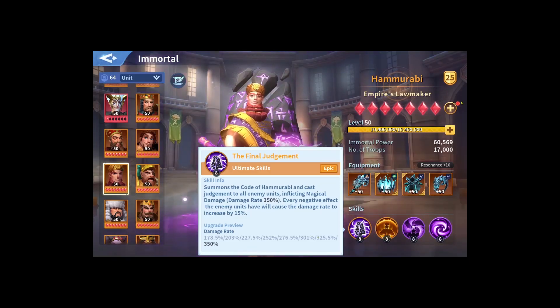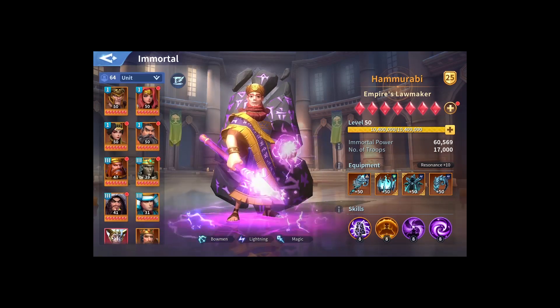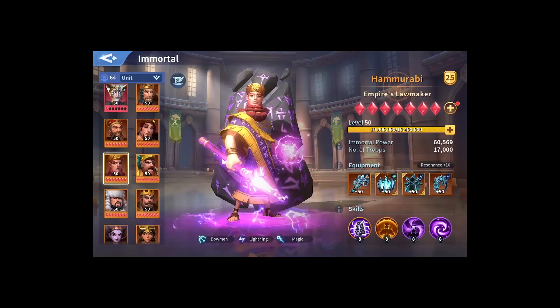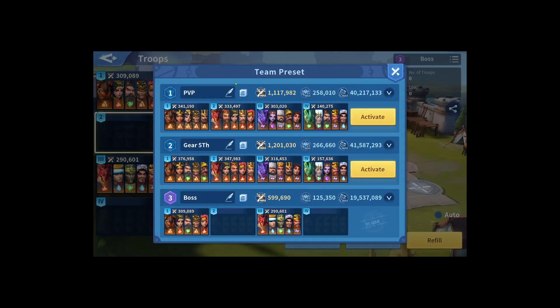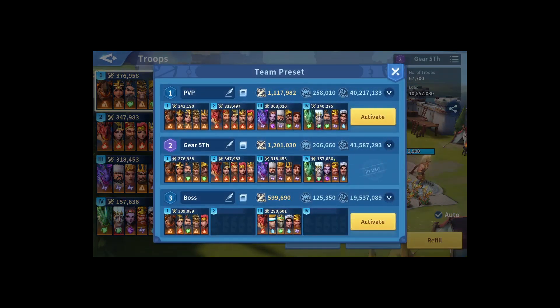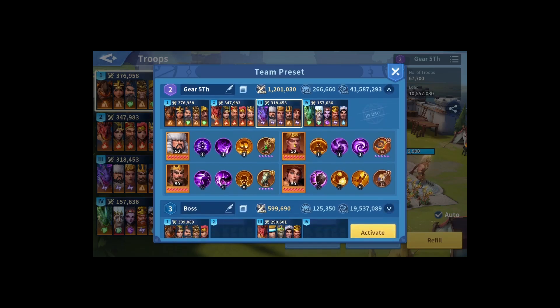I'm just wondering why my immortals look like that - I might be having the wrong formation. I'm sorry for lagging a bit, that's why my immortals don't have their artifacts. My lightning march needs another immortal next to LC, which is why I'm trying to get Luis.